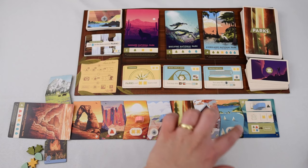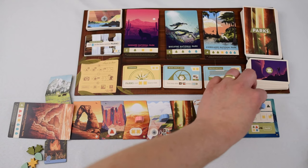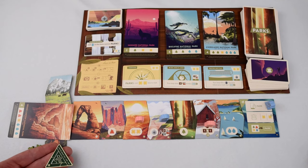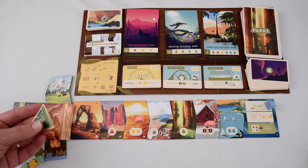Any number of players may go to this action location to reserve a park throughout the course of the season. But the first player there goes on the far right and either retains the first hiker marker or steals it from the other player if they are in possession of it. The player with the green first hiker marker will take the first action of the next turn, and at the end of the game it is worth one victory point.